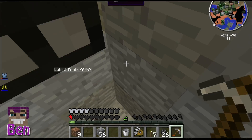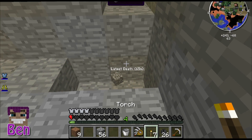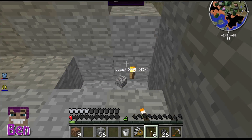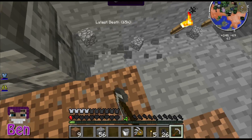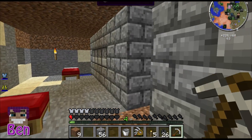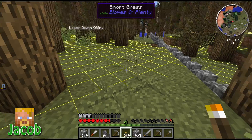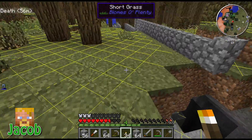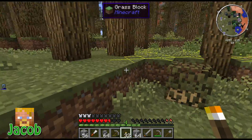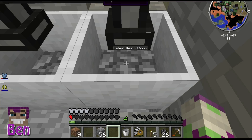Crucibles need a heat source underneath them. The best heat source is nether brick lit on fire with a flint and steel. The worst is a torch. Then there's lava — flowing lava and still lava are actually two different values. A torch is 0.1, and fire is 0.3 — so fire is three times as quick as a torch.